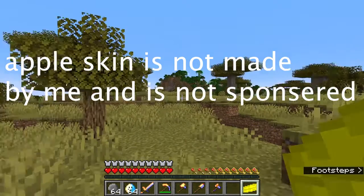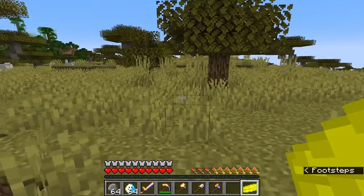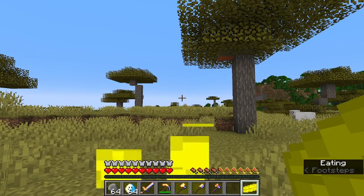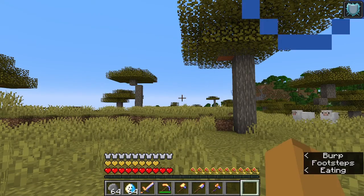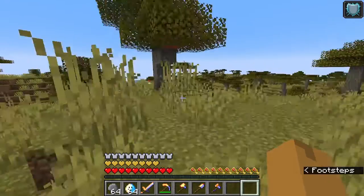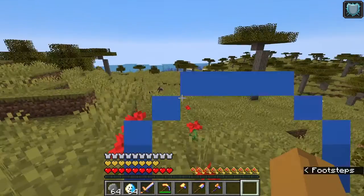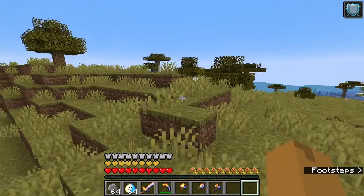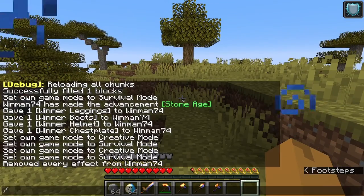Anyway, this cheese — cheese is made of milk, right? So my idea is that the cheese, since it's made of milk, it'll make your bones stronger. It makes you have extra health. It's pretty good. You get four cheese from a bucket of cow milk.